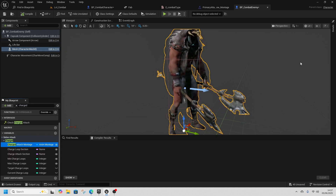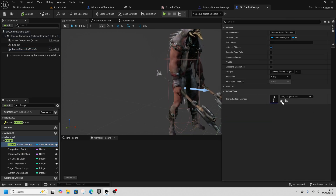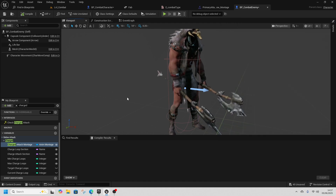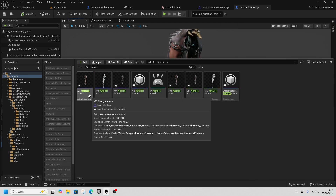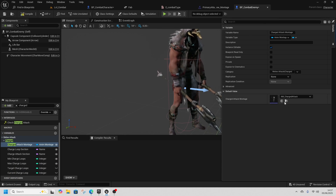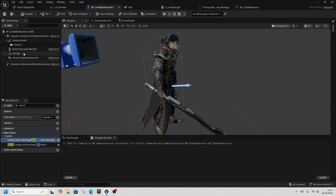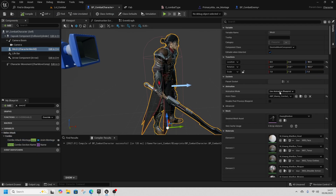Go to the charge type montage, open Details, select the AM Charged Attack, and press the little button to confirm the asset. That should be everything we need.